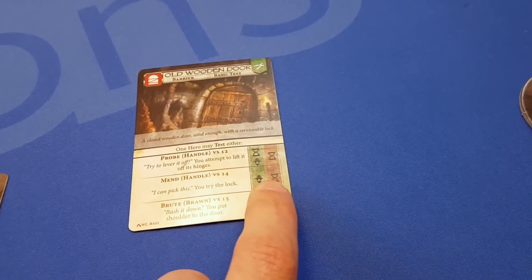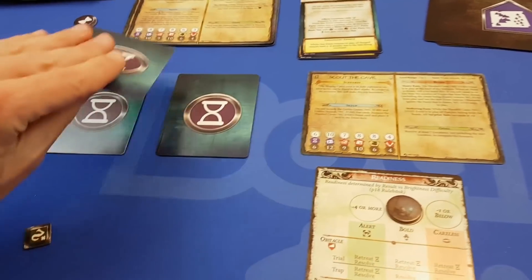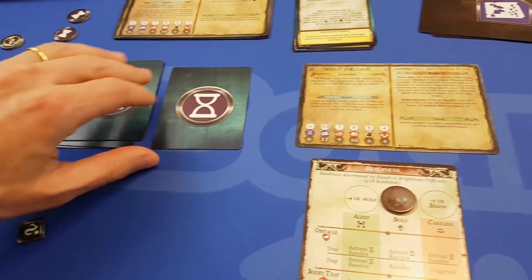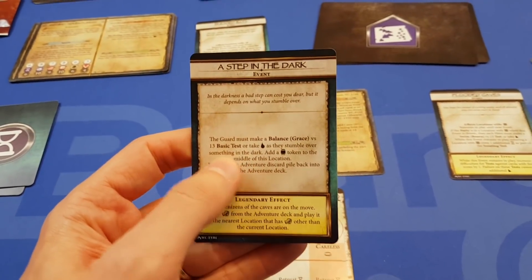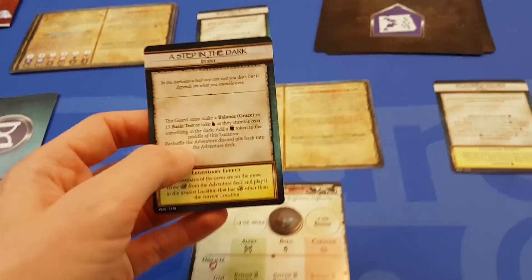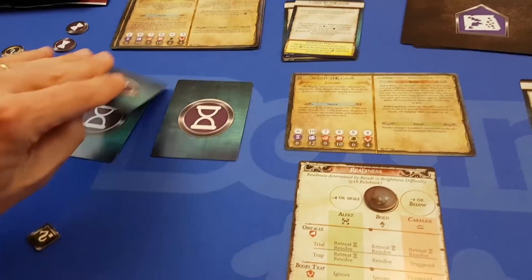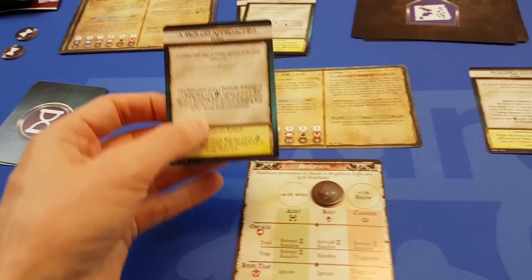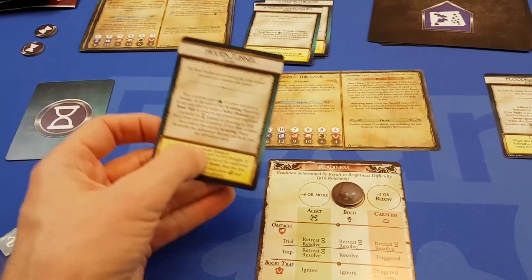The hourglass symbol is time, which is quite important. Typically when you explore a new location, you deal time off this deck. You spend the time, then can spend more time later. When you deal the last card, you resolve it — it's an event, in this case a step in the dark. Some bad things potentially happen and it gets discarded, then you reset the deck. The next time you spend time, you carry on until another event resolves. As you go through the game spending time, the events are going to resolve faster and faster. That's quite a nice mechanic.